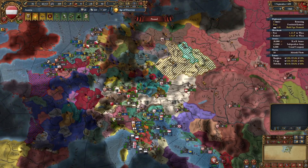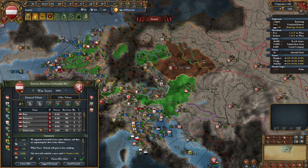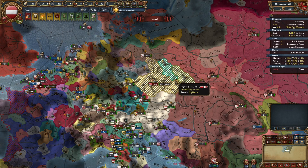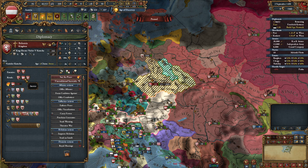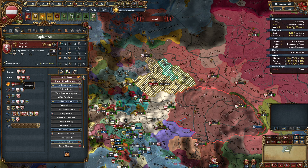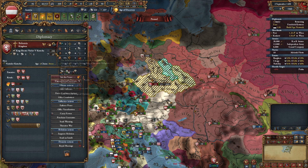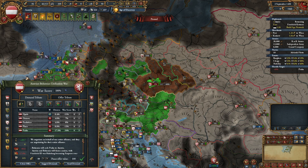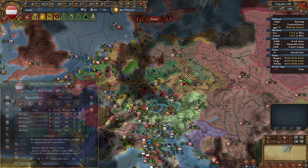Now let's talk about Bohemia. Obviously we're going to take them as a personal union. But whenever you take somebody as a personal union, if you can't get their opinion into the positive before your ruler dies, you're obviously going to lose that union. So before you peace them out, there's a chance they will be rivaled to somebody you don't mind insulting, such as the Teutonic Order. If that is the case, scornfully insult that rival and you get 25 opinion, which could actually end up saving the union. Otherwise, take the union, take Prague, take 5% war score worth of money, and peace them out.